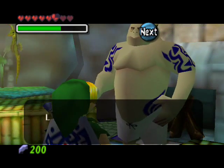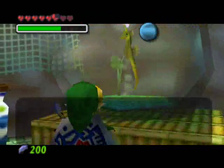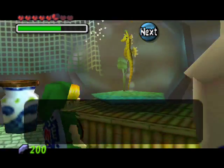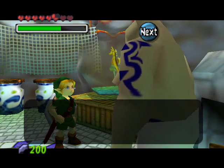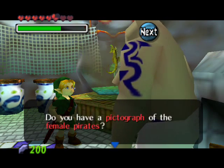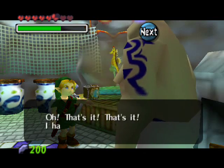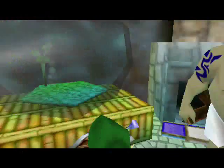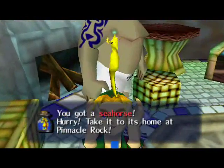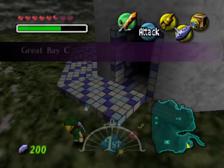There are a couple of things we need. There's a seahorse here who says he wants help and wants to go to Pinnacle Rock. He will give me the seahorse in exchange for a picture. This is one of the too many reasons we can't go back in time just yet, because we needed the picture with us. We also need the eggs that we have to turn in, because if we go back they're going to reset.